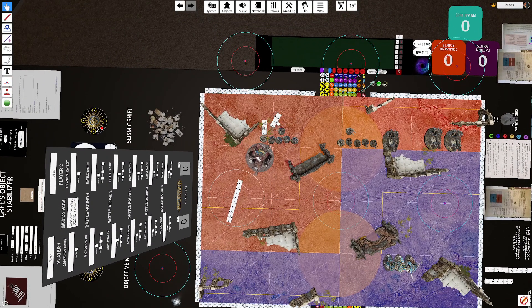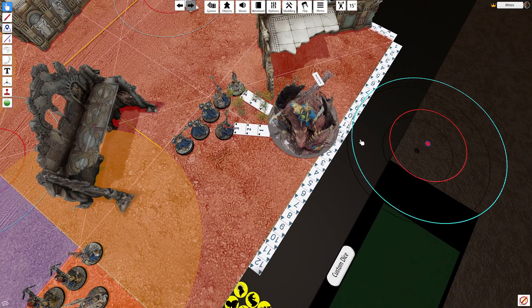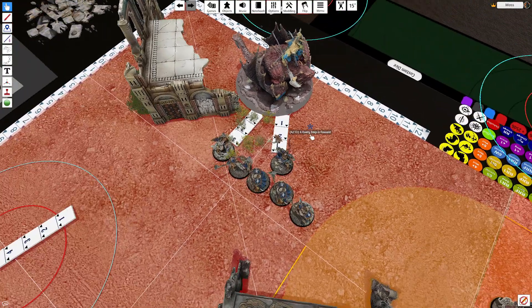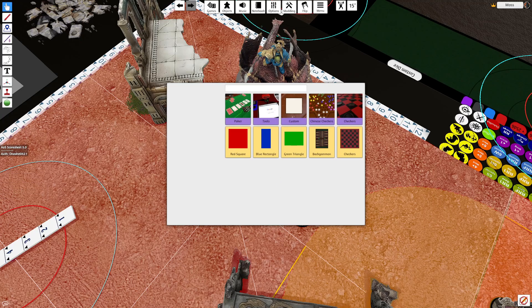Then in the movement phase, we're going to retreat the Maw-Crusher — he can go 10 inches, so we're going to retreat him over the line. We're going to retreat the Maw-Crusher so he's wholly outside of three inches. Because the Maw-Crusher can fly, he can just fly over units in the front line. His move is actually 12 — Mega-Boss on Maw-Crusher starts at 12, that's right — so no problem.